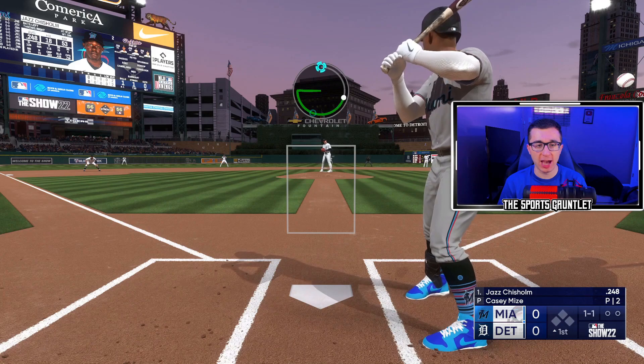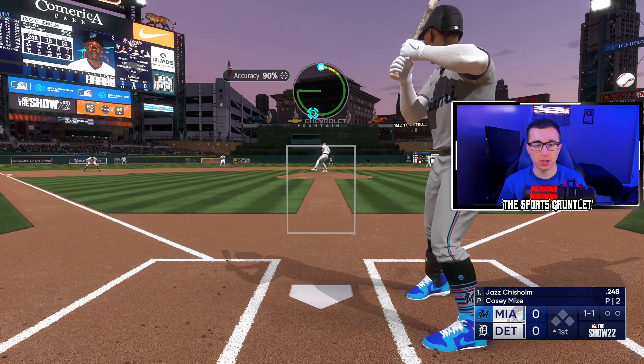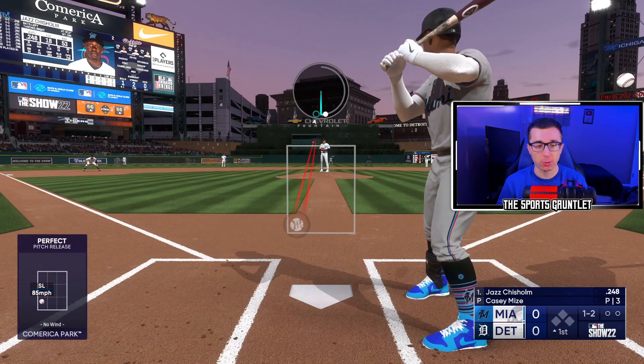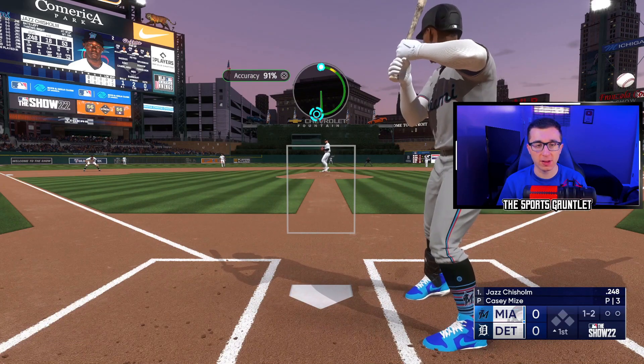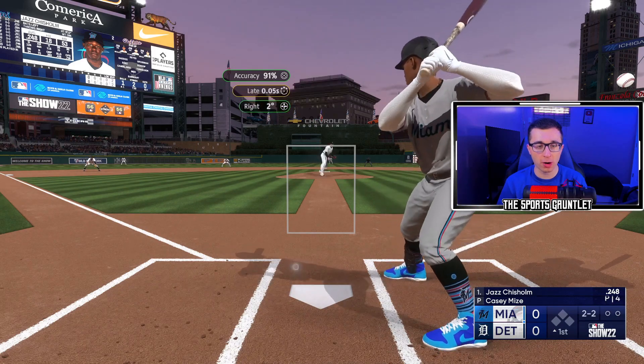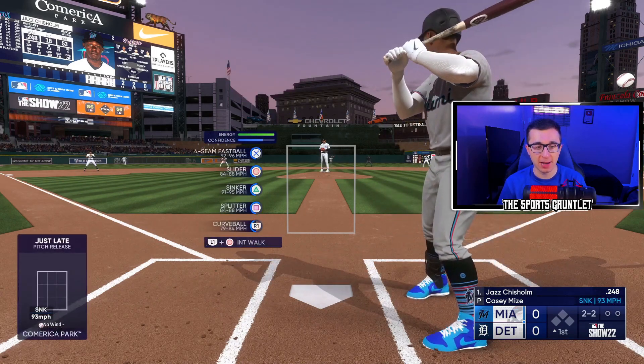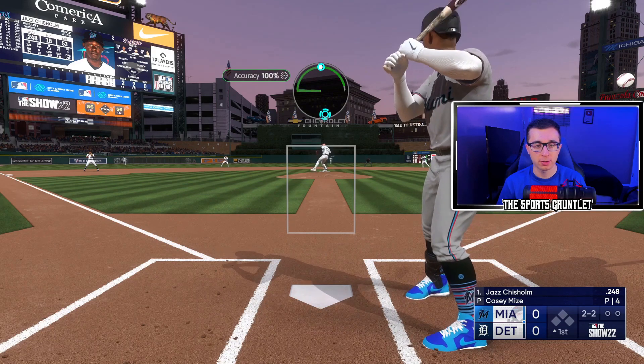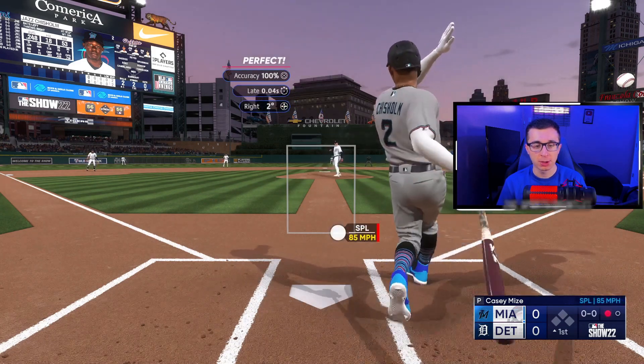Now we move to Detroit. We have Jazz in a 1-1 count, looking to strike him out. Oh, it's a backdoor slider — that pitch is extremely nasty to hit, whether it's a real player or a CPU player. Looking for that down and away sinker on the corner for strike three. Missed my spot. Let's go with that splitter now, inside corner. Can we dot it up? Swing and a miss, we get him.